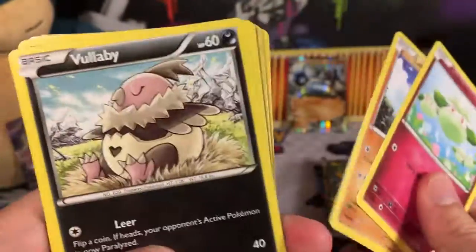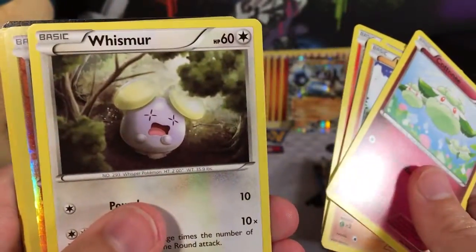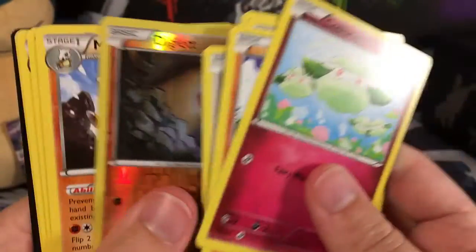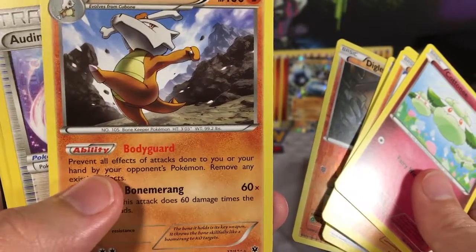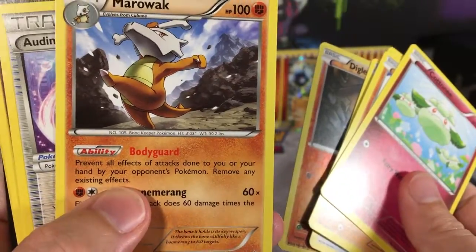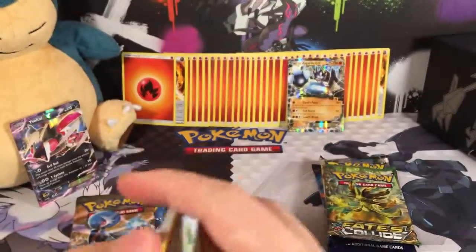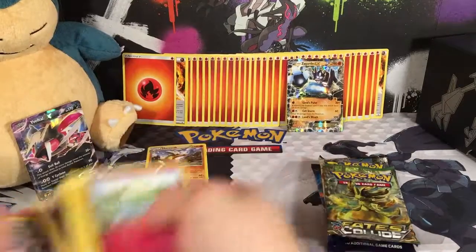Starting off with a Cottonee, a Larvitar, a Volbeat, a Fennekin, a Whismur, a Diglett. Reverse Holo is a Hitmonlee. The Rare is a Marowak with a Bodyguard ability — prevents all effects of attacks done to your Benched Pokémon and removes any existing effects. Also got an Aldino Spirit Link, a Wigglytuff, and a Helix Fossil Omanyte.